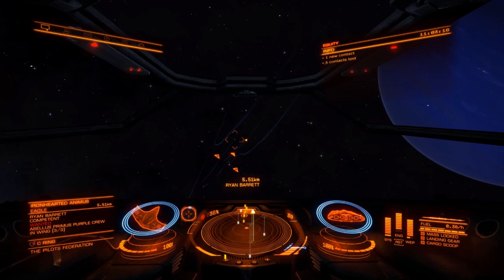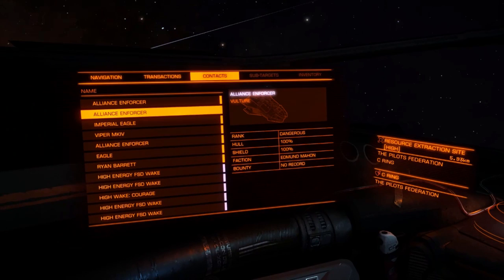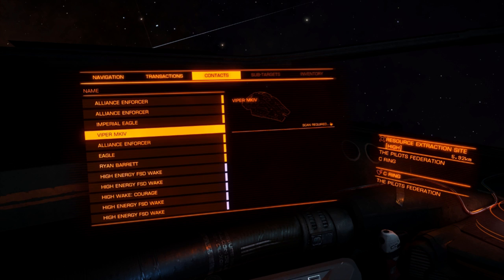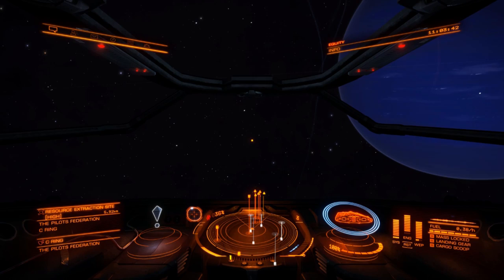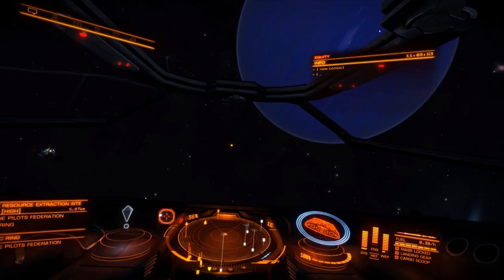I'm not going to do anything just yet because all these ships are small ones — Imperial Eagle, Viper, Eagle. The biggest is a Viper Mark IV. That means this is a small ship spawn, so the ships aren't worth very much: you get like $10,000 to $50,000 for each one, which is quite a lot of money, but we can do a lot better than that. I'm going to fly out of here and fly back in again to see what happens.